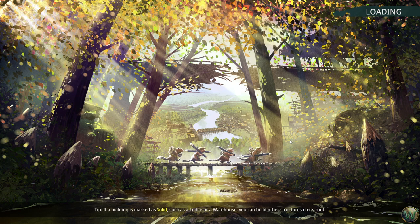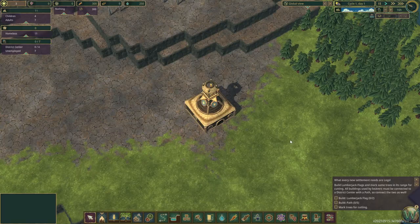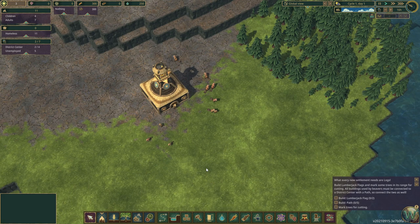The first tip is: if a building is marked as solid, such as a lodge or a warehouse, you can build other structures on its roof. So that's what I mentioned during my intro — you can actually build vertically in this game, which is kind of unique amongst city builders. Not all buildings are stackable, but some buildings in this game are. We have a small tutorial here in the bottom right.